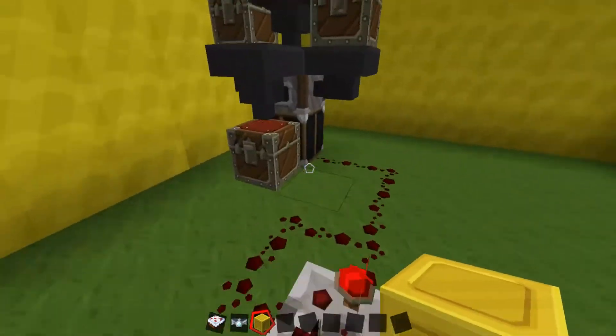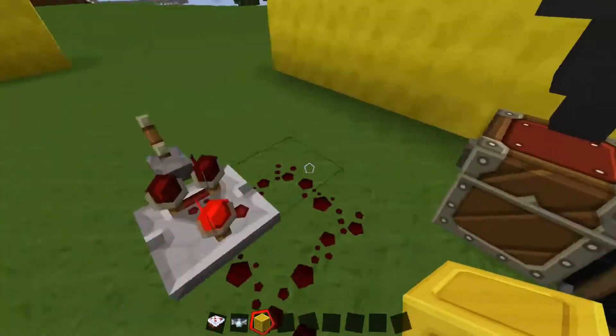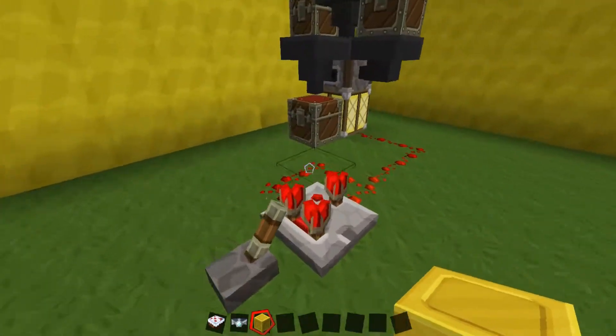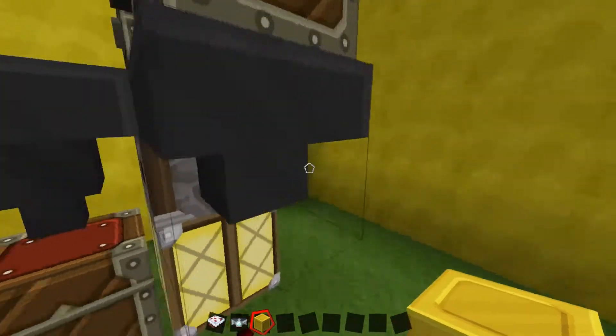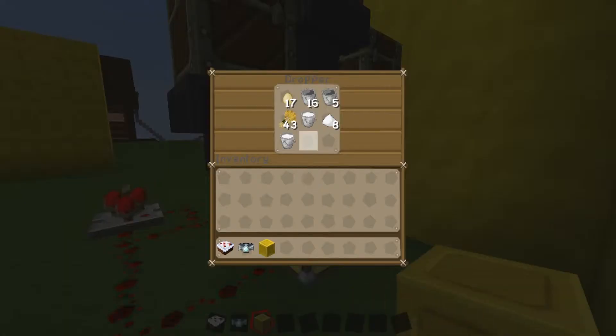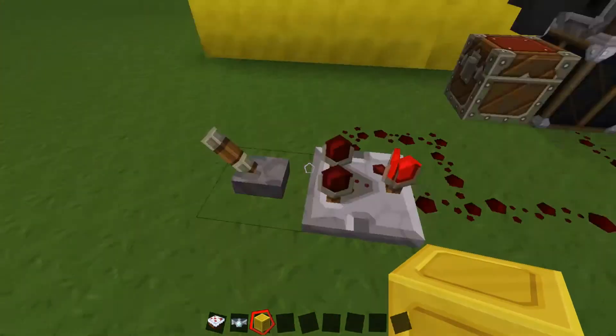So if I just check inside that chest first, as you can see that chest is empty. So if I pull on the lever, it's creating cakes which is coming from this dropper here — milk, wheat, eggs, and sugar. So yes, that's how it works.